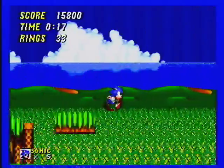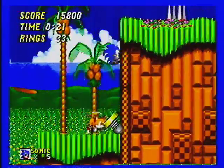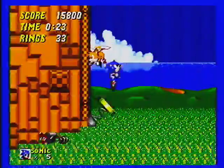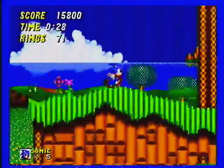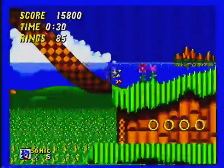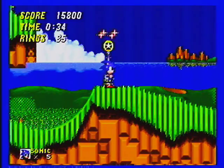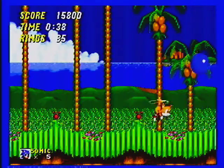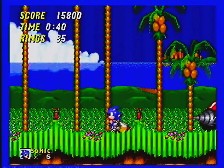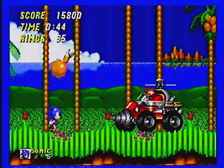Now for this playthrough, I'm not going to be getting the Chaos Emeralds, because I've never done it before. I've played the special stages before. To do the special stages, you have to get 50 rings, then hit a checkpoint, and then jump into the checkpoint and into this little red light if you can see it. I won't be doing that for the sake of this playthrough, but it's quite a challenge to get all seven Chaos Emeralds. It's not necessary to do it to beat this game.